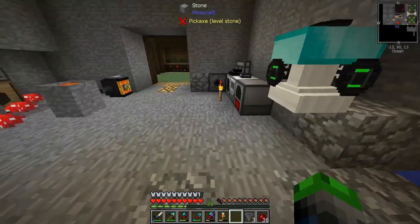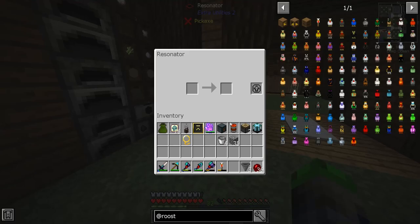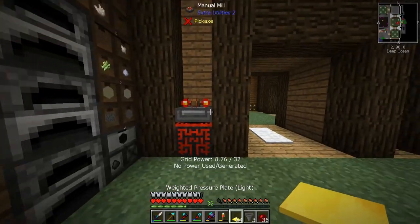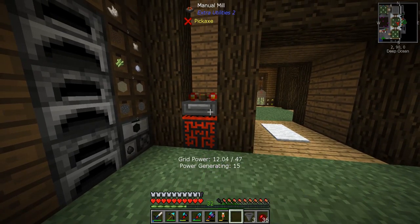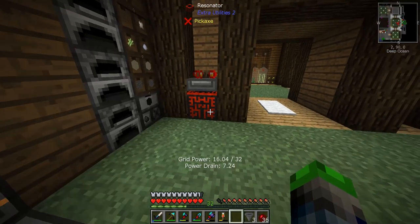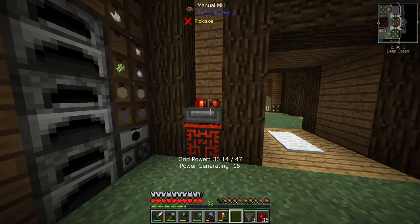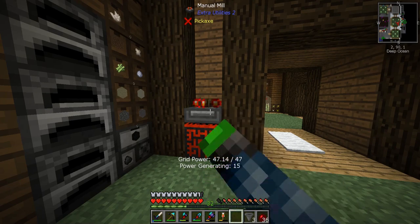We're only using 8.72 which is amazing, which means anytime we want to use this we can throw things in there and we'll be set. Say we need to make more — look, we don't have to do anything, it just makes it. And if we add more it can do it better. If we do that we can make them super fast — perfect!